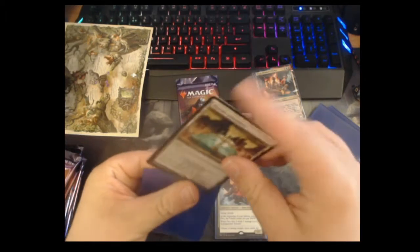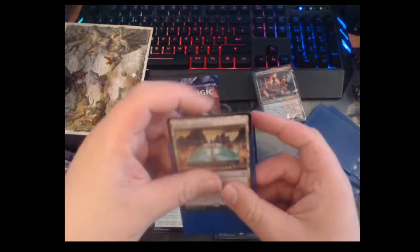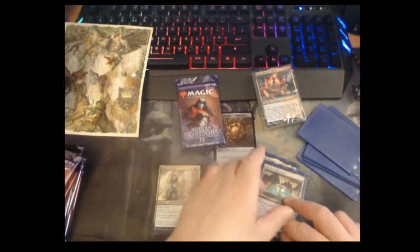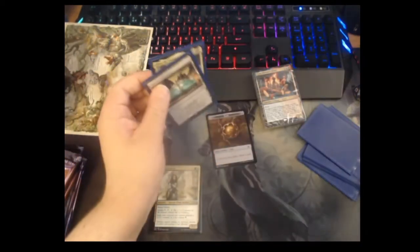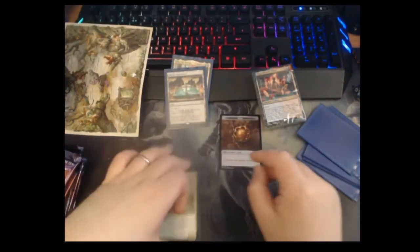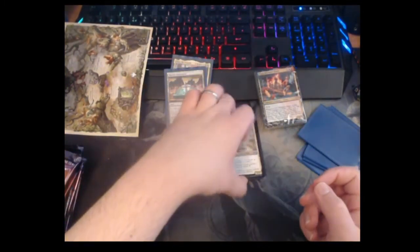We're going to sleeve our rares as we go — there we are with these random Dragon Shield sleeves I found. Riptide Laboratory is pretty cool. I wonder if it could be good in Modern — I honestly don't follow the format anywhere near as much as I used to since my deck got banned.